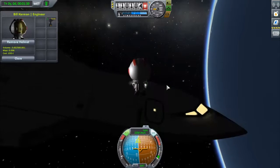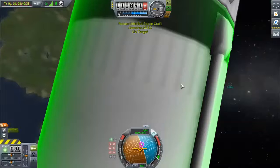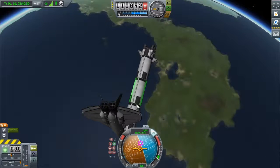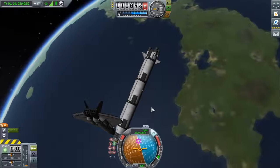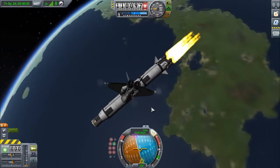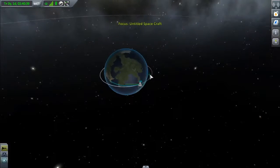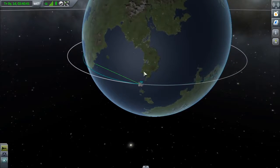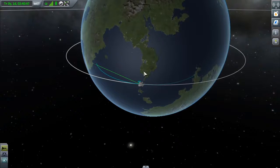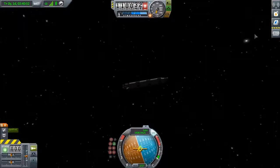Come on, grab it! Time is of the essence! Grab this! Alright, now we can switch over, point retrograde. Oh my god, I forgot how slow this thing is! Right now you can see our orbit dropping. Now we're on a suborbital trajectory. And now we just get to watch this thing explode.